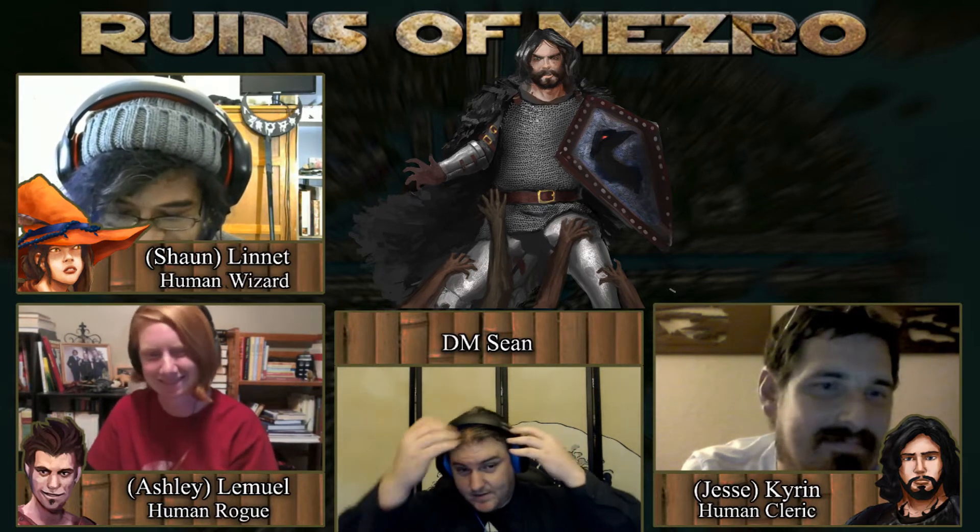Seven and a ten — you hit! How much damage? Rapier plus sneak attack — six piercing. It's still up. Bam! You stab it. Where did you stab it? Whatever part that's not gonna stab Lynette. The head. You stab it in the head — there's a huge hole, and maggots creep out. That was Lemuel's turn. Now it's Kyren's turn.